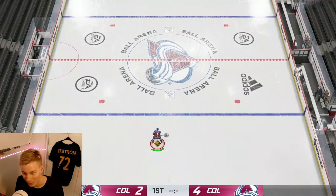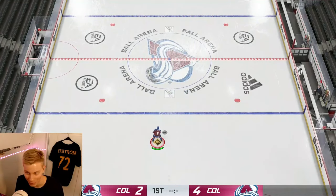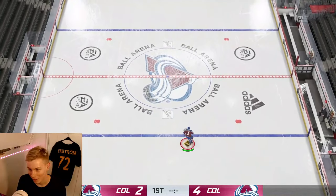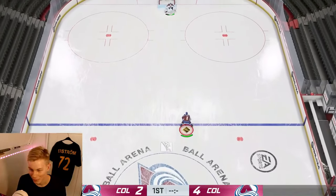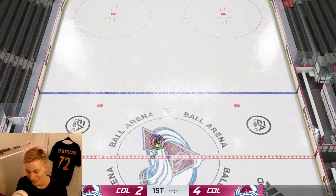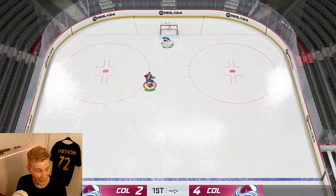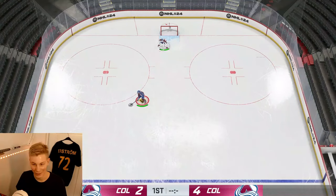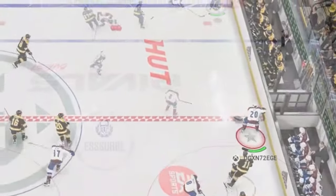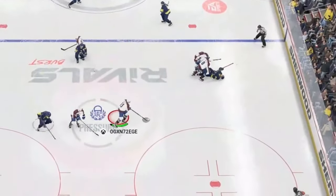Moving on to possibly my favorite deek in the game — the jump deek. To do the jump deek you hold down LB and then push up on the right stick. To be honest it is not a very functional deek at all, except in my favorite scenario which is when I've landed a huge hit on somebody and then I'm able to jump deek over the person I just hit.